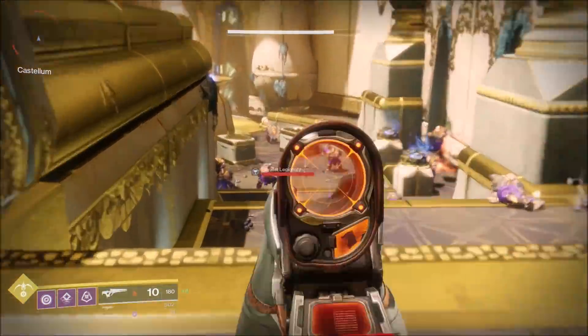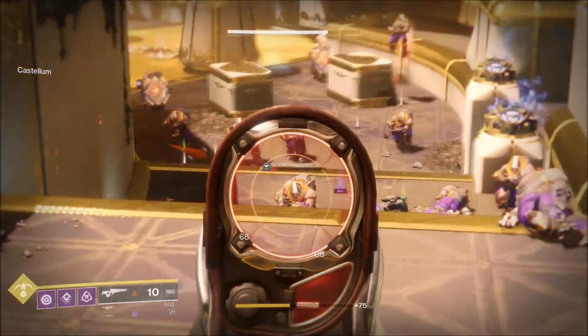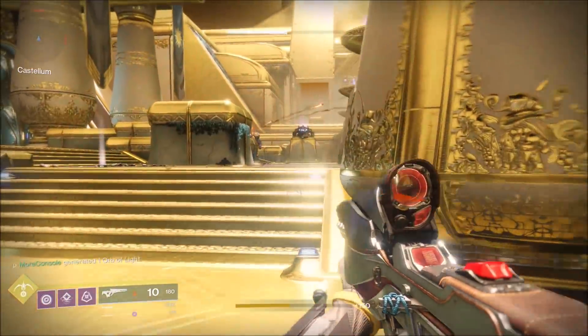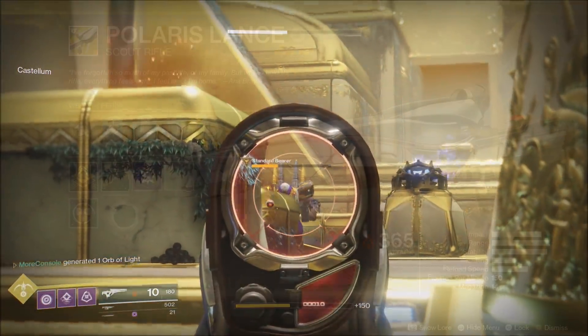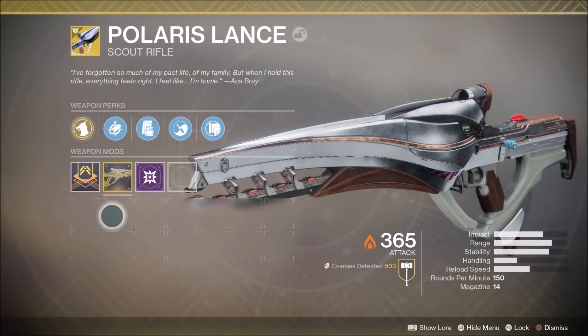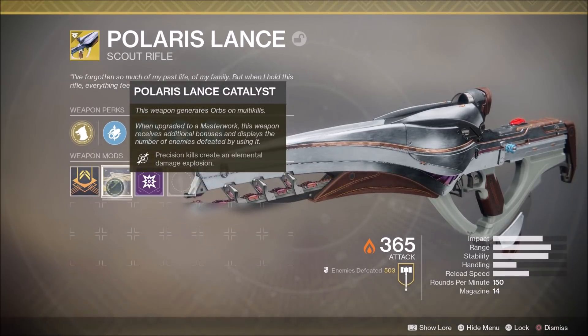It's a bit of a grind, but I think it's worth it because the masterwork upgrade is pretty cool. And if I'm honest, it is kind of fun watching Cabal burn to the ground — think of it as payback for their invasion of the city, the filthy scum. So once you've taken out enough enemies and racked up 50 perfect fifth kills, you can now masterwork your weapon and take advantage of your new perk, Dragonfly.